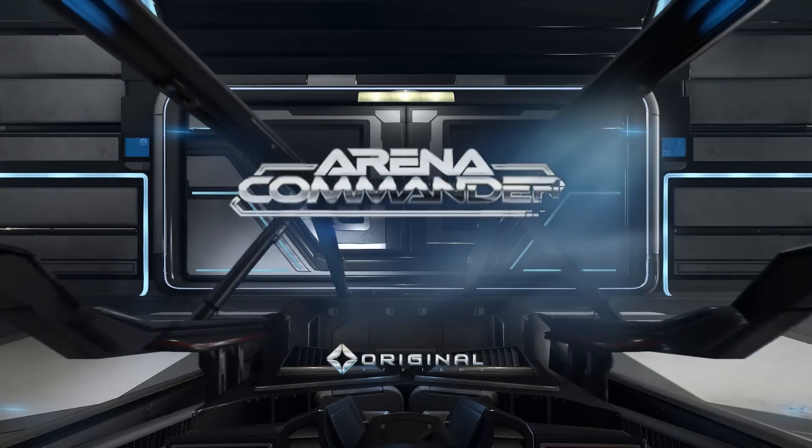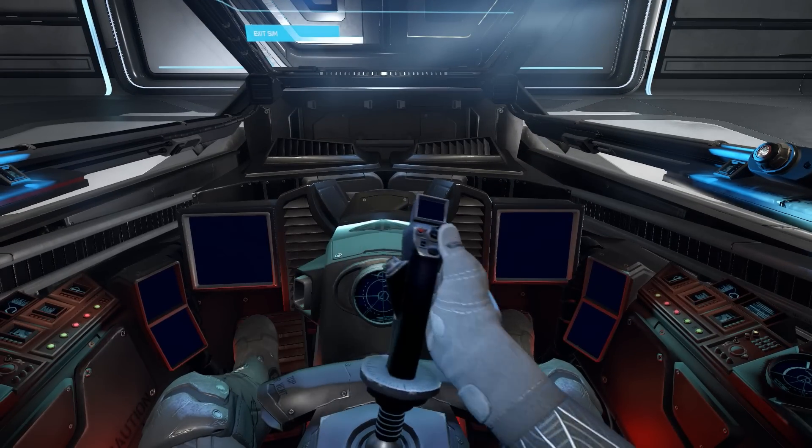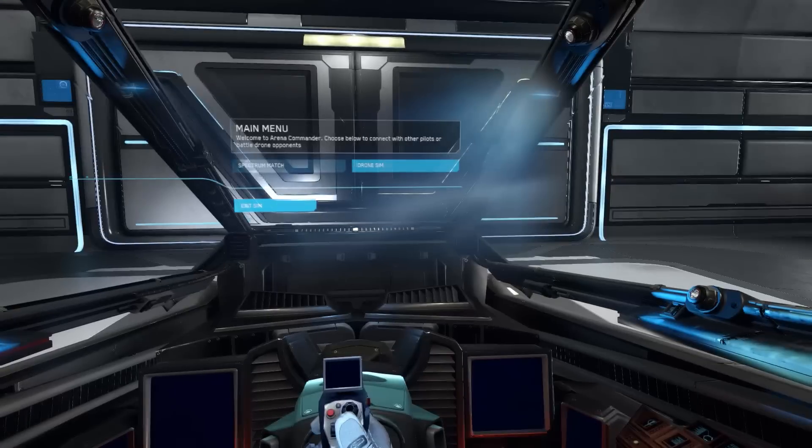Let's click all our buttons and check out the new — oh, there's the Arena Commander interface. As you can see, that's nice and smooth. All these little things around the ship.